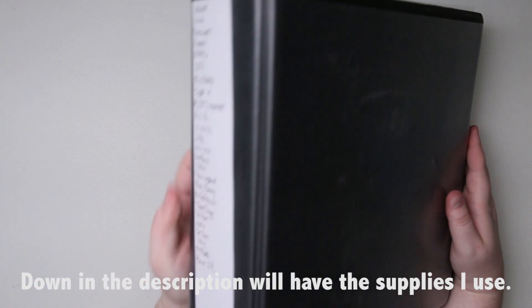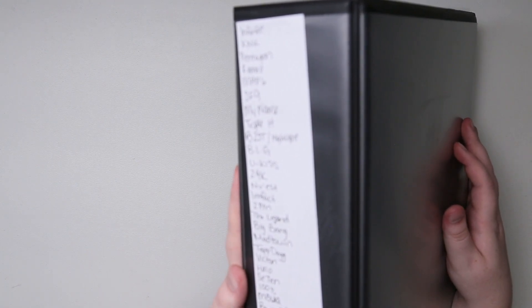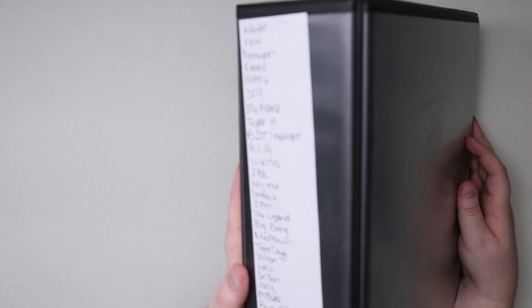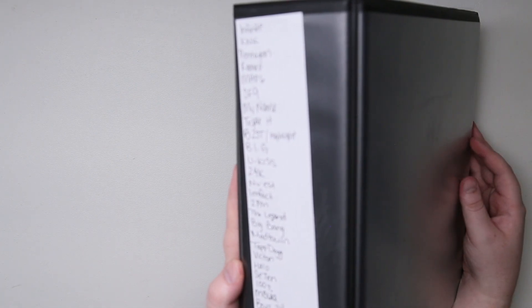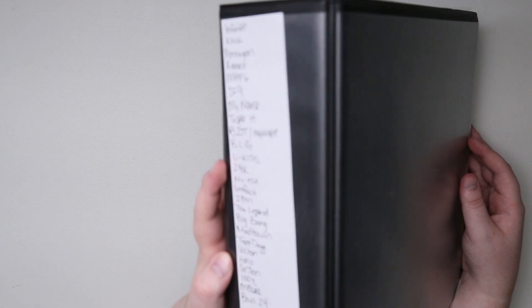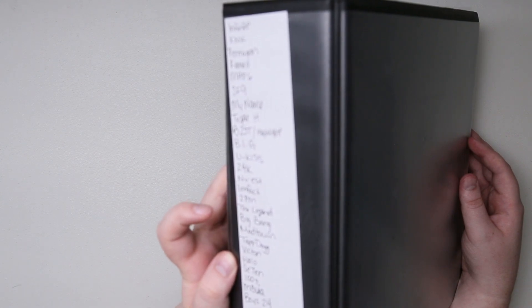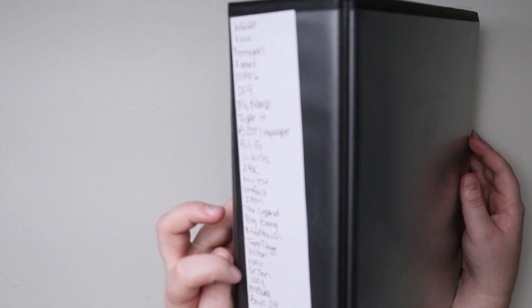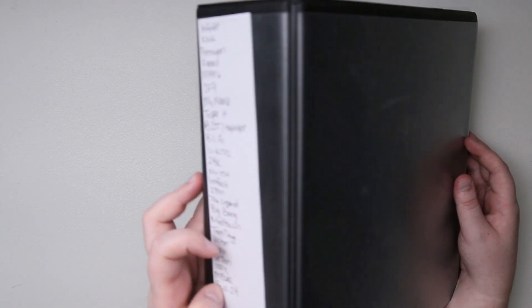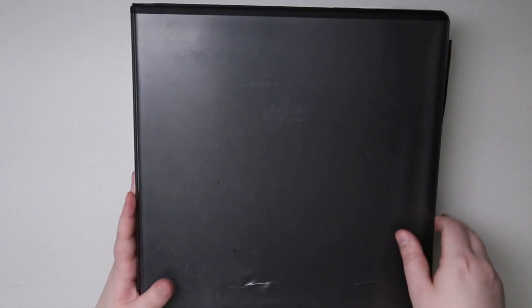In this binder we're going to have — I know it's probably blurry for you guys — Infinite, K&K, Pentagon, Romeo, Map6, SF9, My Name, Triple H, Beast or now Highlight, B.I.G., U-Kiss, 2-4K, Newest, Impact, 2PM, The Legend, Big Bang, Madtown, Top Dog, Victim, Halo 7, 100%, Black, and Boys 24. This is like my one-off groups binder.